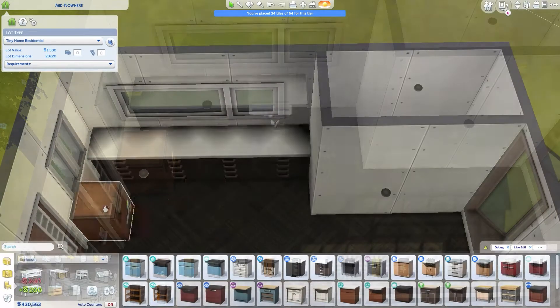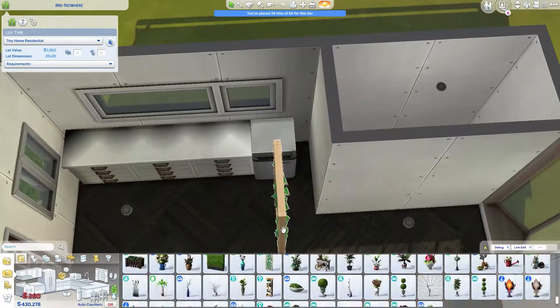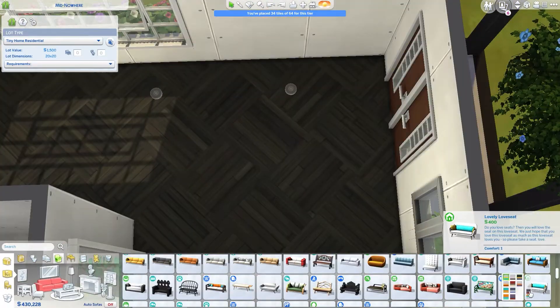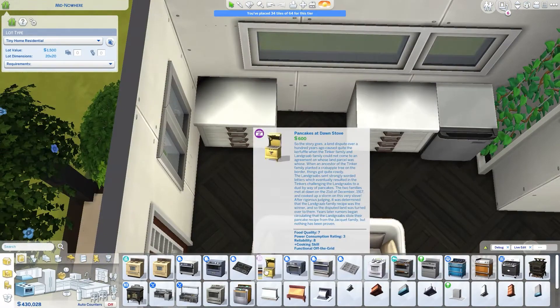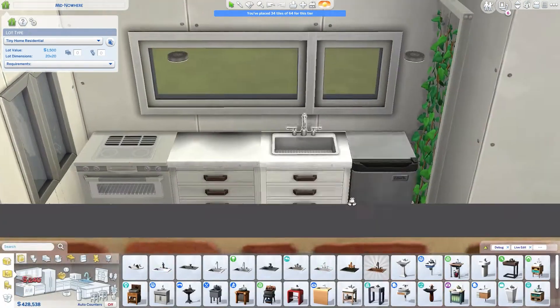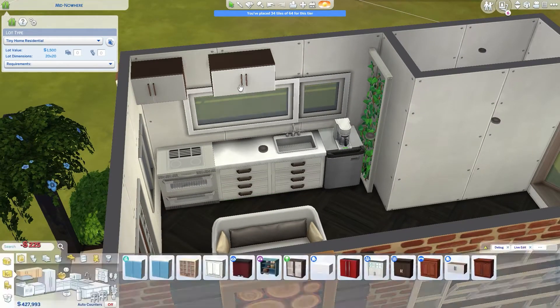I tried to find that image but as usual I couldn't find it, so I'm so sorry for that. I will try to save any interesting images I find online in the future. Anyway, let's talk about the build — we're now on the interior part and I had no idea how hard it would be to do a diagonal kitchen.